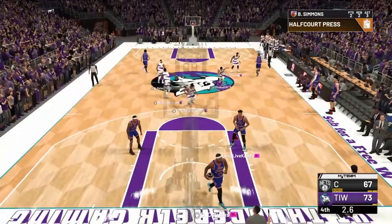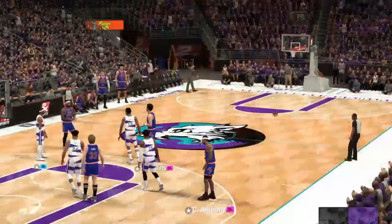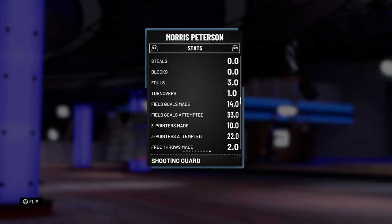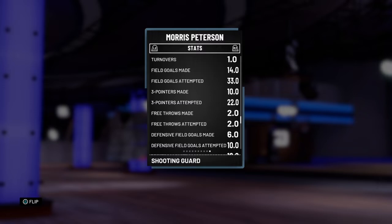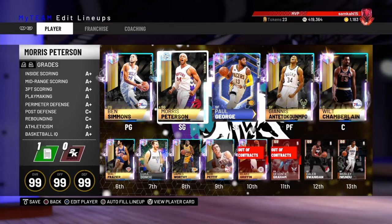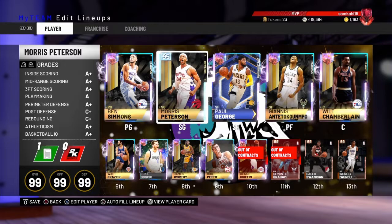Nice game for Moe Pete — ends up with 40 points, missed some shots he should have made, but all around a very very good card. He had 40 points, was 10 for 22 from three and 14 for 33 from the field. Took a lot of tough shots, and when he was tired he was going up against Galaxy Opal Michael Jordan — he hit 10 three-pointers against Galaxy Opals. Fantastic game for Morris Peterson — he is one of the best token rewards players you can get.